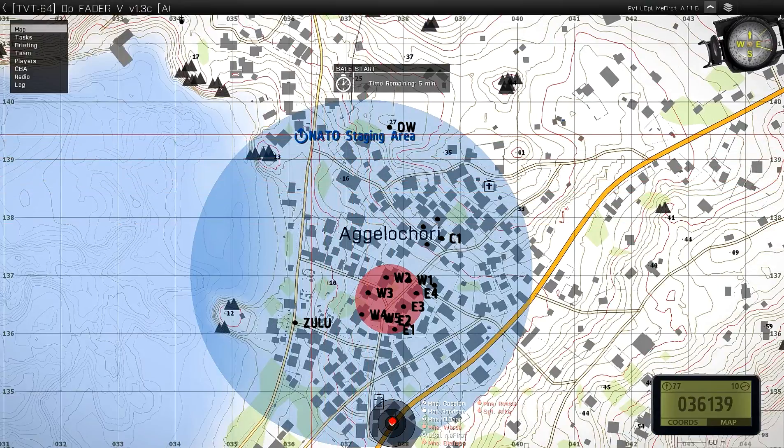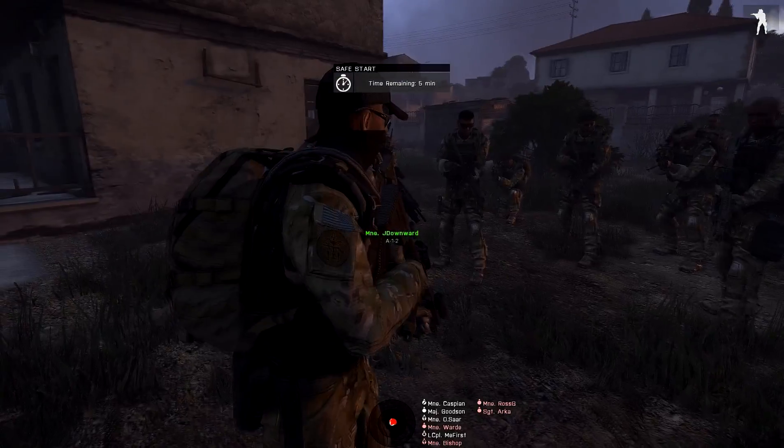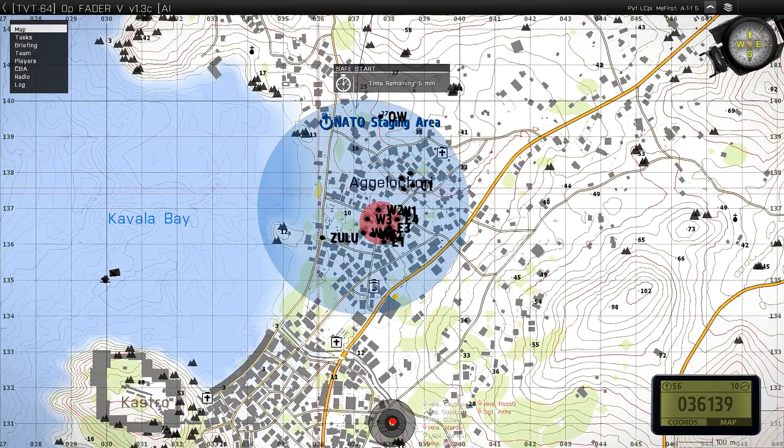Have we ever tried just rushing to the Zulu marker and getting behind them? We'd have to have at least a 2-5 team — a team to look as if we're going for the objective, to make it look like we're trying to do something. We can get into that wall and go all the way around here.